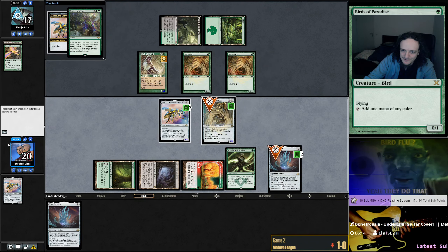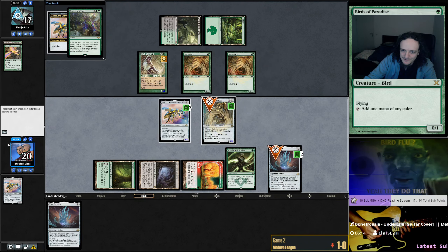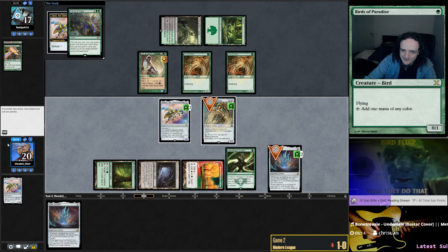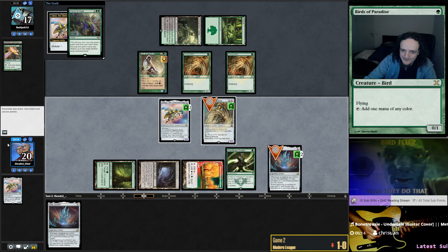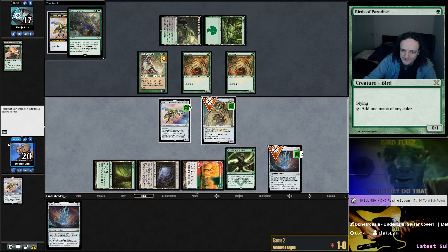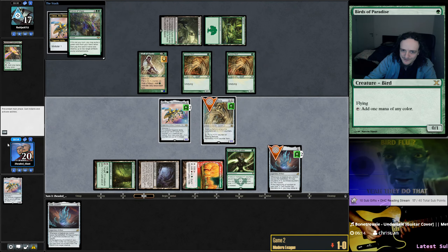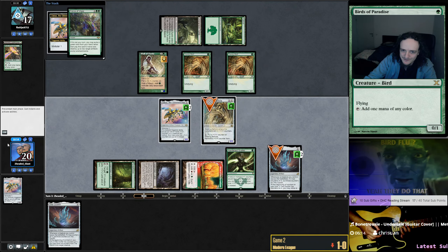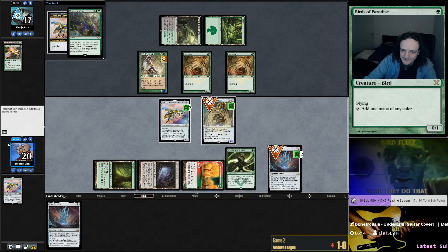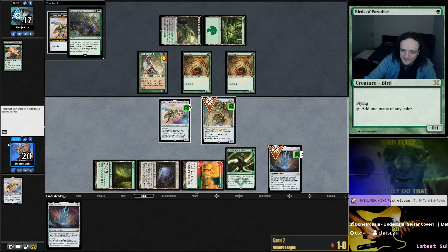So this is a matchup where we just want to be fast. They just have big payoff cards. Maybe we want some Tamiyo's Safekeeping — what do these decks run? I'm so bad at knowing the metagame. What is this deck even called? Monoblack Coffers. It has Karn the Great Creator — that's my least favorite card. Wait, there's a Sheoldred? When did that card come out?